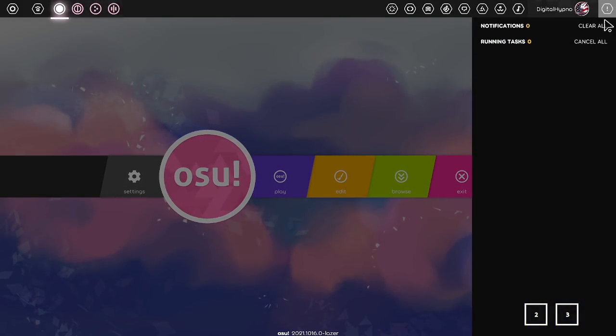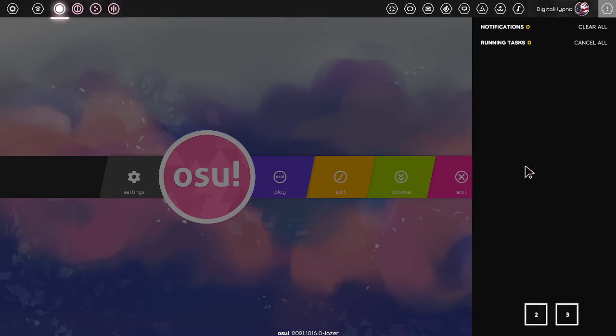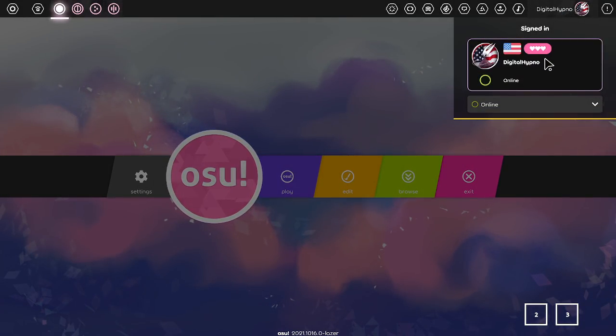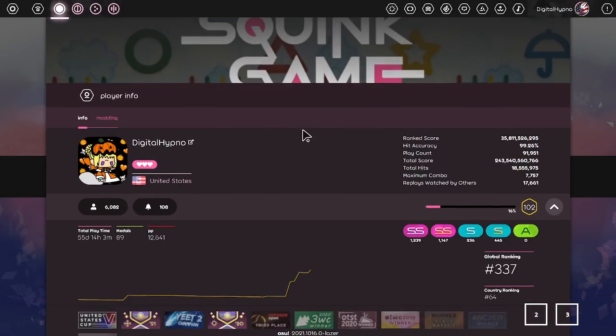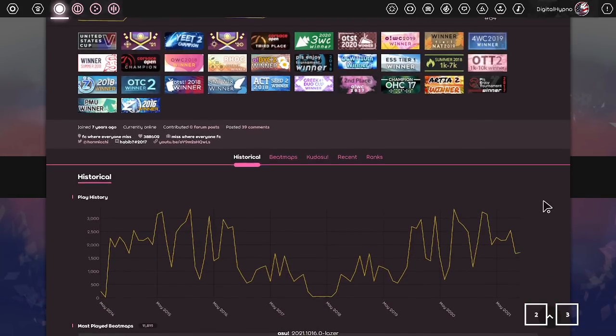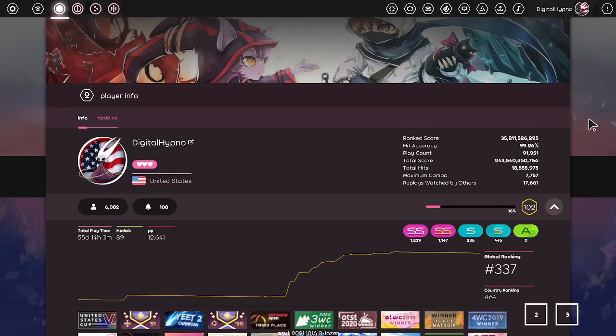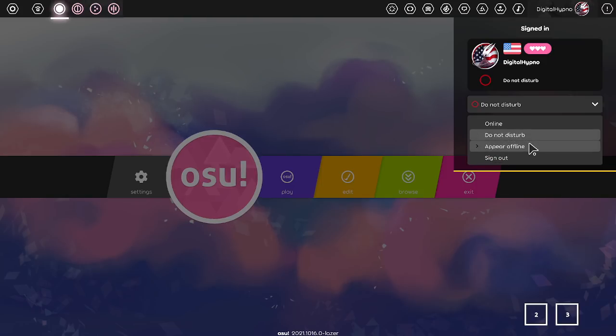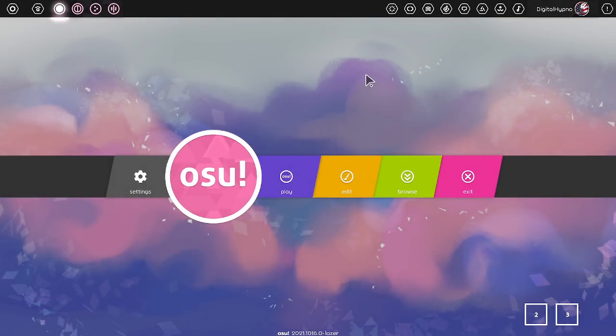This is your notification page — pretty self-explanatory. It will show when you get a message, download a map, or if there's a new update, if your game runs into a problem, or if you're downloading or importing a skin — pretty much anything, all notifications go there. And you can view your own profile and also change your status — do not disturb mode is there, and you can also go invisible.